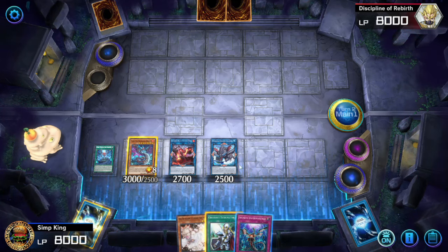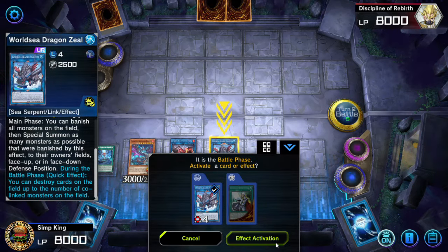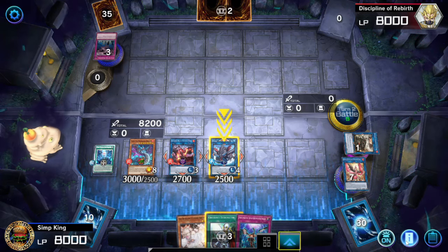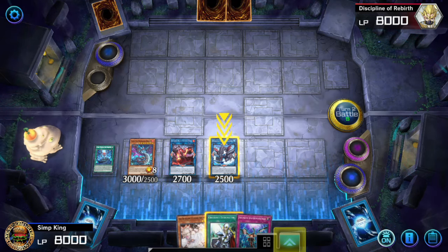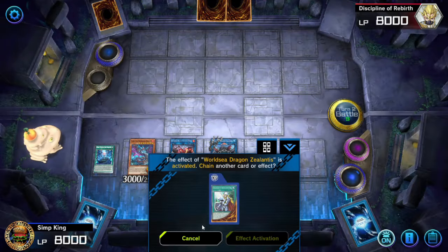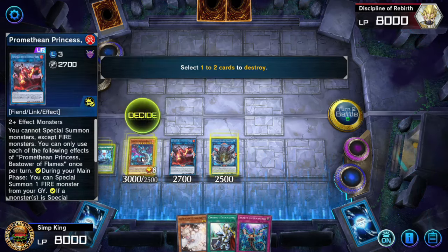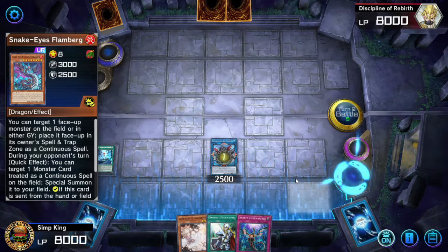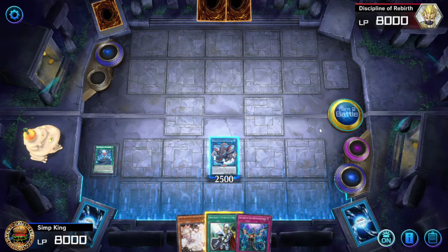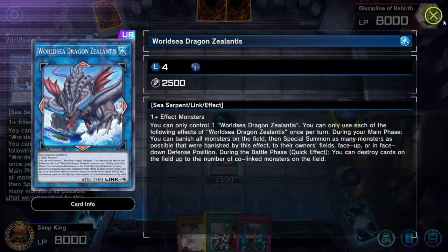Now when we go to battle — this is lethal damage. We can activate our Zealantis. We go to battle. 8,200 — we can just attack for lethal. If the opponent has any other stuff in the way, we can activate Zealantis right now. Because we have two Co-Link monsters, we can pop two cards on the field — we're going to pop our own monsters just to show how much popping we have. And that is lethal damage. So many pops, so much interaction, so much power — and it's all thanks to the Watery Zealantis.